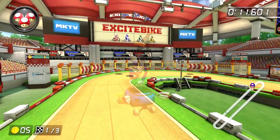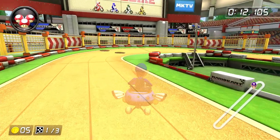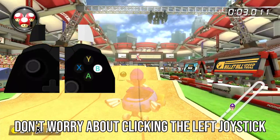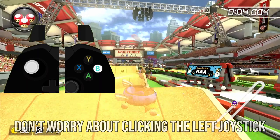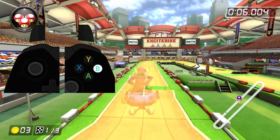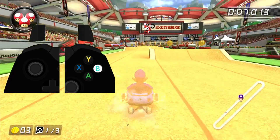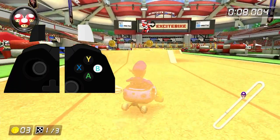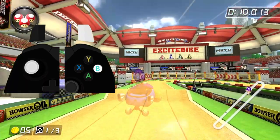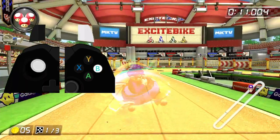Here's how the first two obstacles look in slow motion with an input display. The basic idea is that we want to minimize our airtime as much as possible, which is why we don't trick off of that first hill in the first obstacle. It's also the case that mini-turbo tricks are just more powerful than regular tricks, which is another reason for that setup. The second obstacle is definitely going to give you problems when you're first learning it, but after you get a feel for it, it's not that bad.